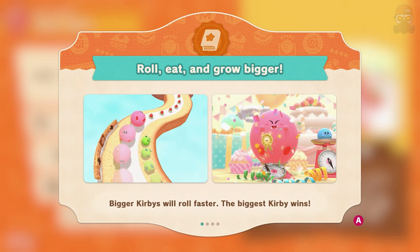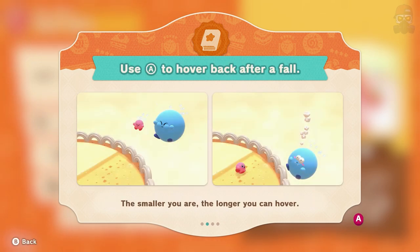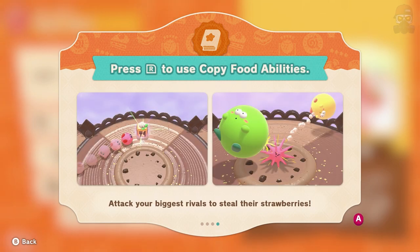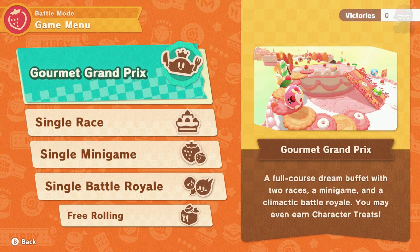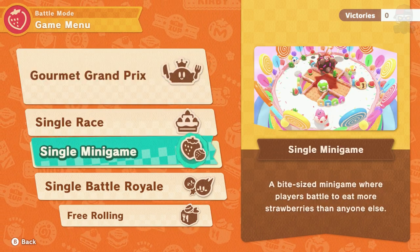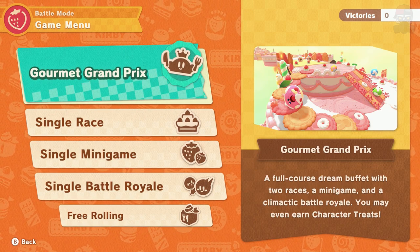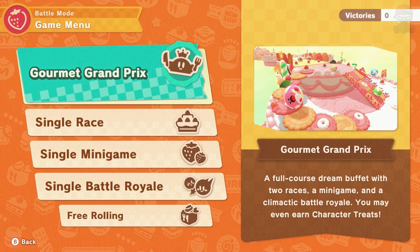Bigger Kirbys will roll faster — the bigger Kirby wins. The smaller you are, the longer you can hover. It's a grand prix. So we can do a single race, grand prix, or mini game. Grand prix is going to be a full course — two races, a mini game, and a cinematic battle royale.